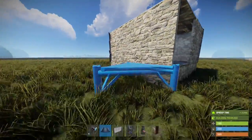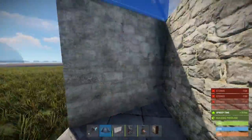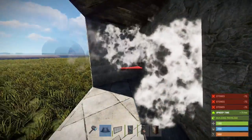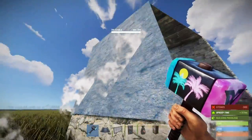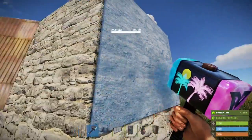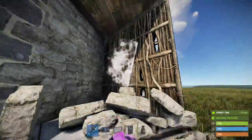Honeycombing — honeycombing is triangle foundations around your base, just like that, on all sides. See how the hard side is facing out — the soft side is the smooth bright-looking color. Basically if that soft side is exposed, it's a weaker hit point, so people can literally just get spears and spear into your base.